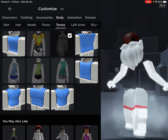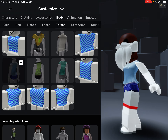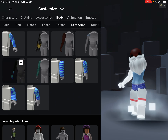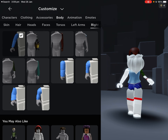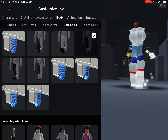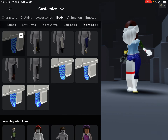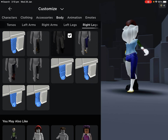Now pick your most lengthy torso that you can use. Really see, so pick your sixth — I mean fifth — left arm, and pick your second right arm. Then pick your fourth left leg, then pick your third right leg.